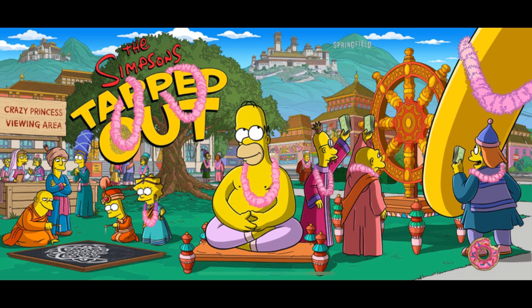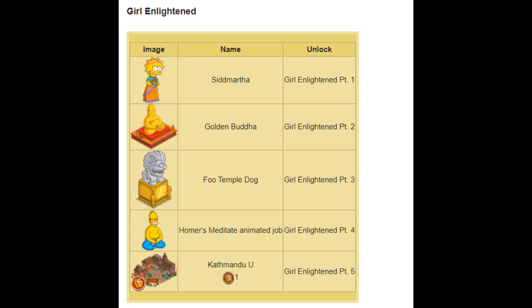Let's start off with Act 1, which is of course called Girl Enlightened. There are 5 prizes to be won, as there normally is with the multi-event thing still going on. The first prize is Skidmartha. She sort of leads the event, so adding her as the first character makes a lot of sense. I kind of wish we got another character or costume for the final prize, but I'm willing to forgive that because getting Skidmartha at the start was the good call. I think this act as a whole is fairly decent.